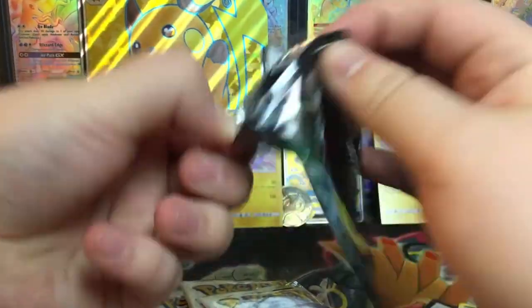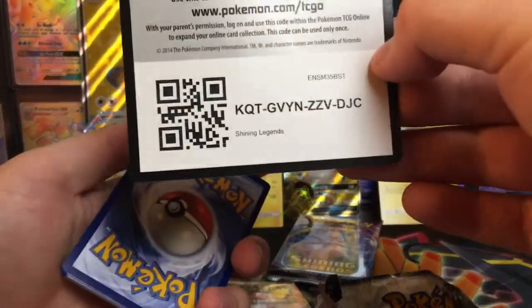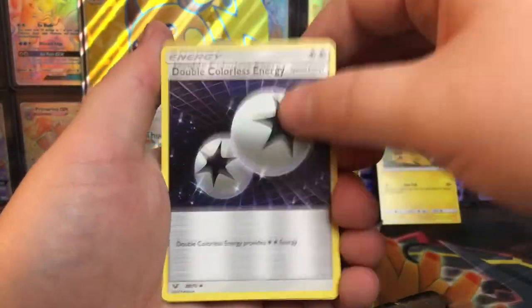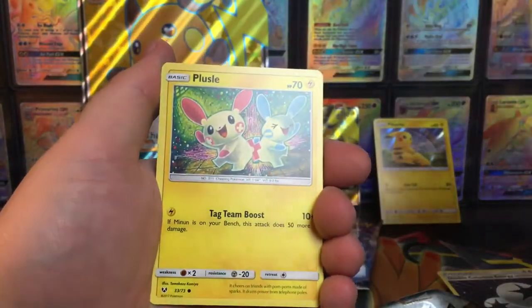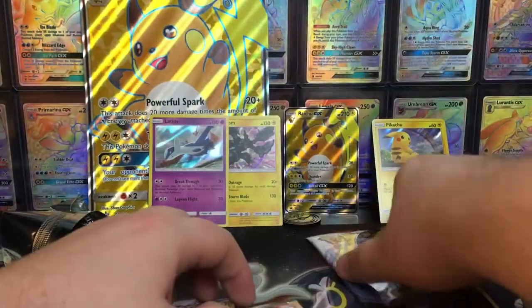Shiny Genesect is up next. Cards: Rock Energy, Pokemon Catcher, Double Colorless Energy, Leopard, Totodile, Torchic, Quilava, Croconaw, Jynx, Scrafty, and... Lycanroc. Aw, shucks. Dammit. I'm coming for Mewtwo.